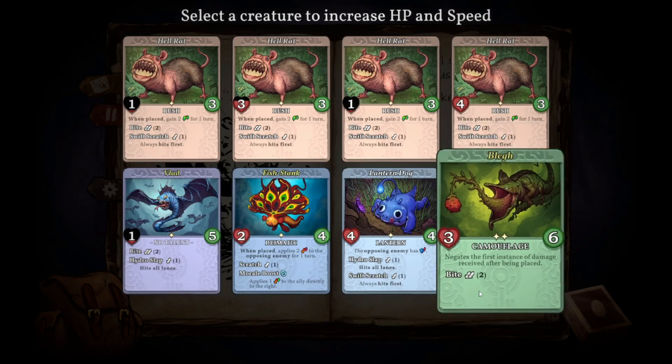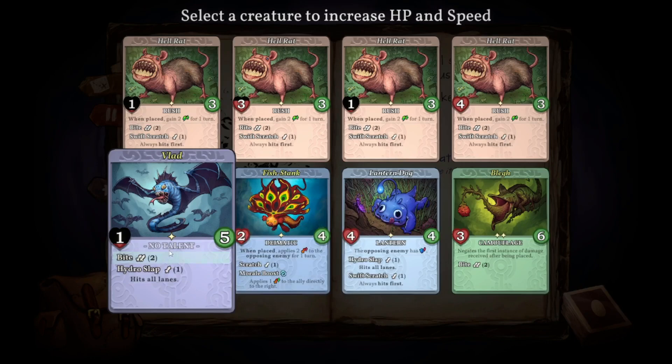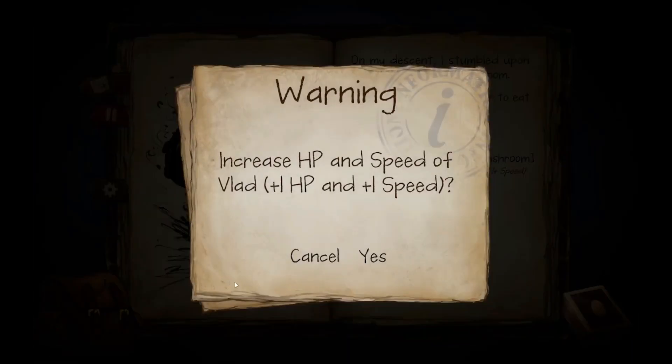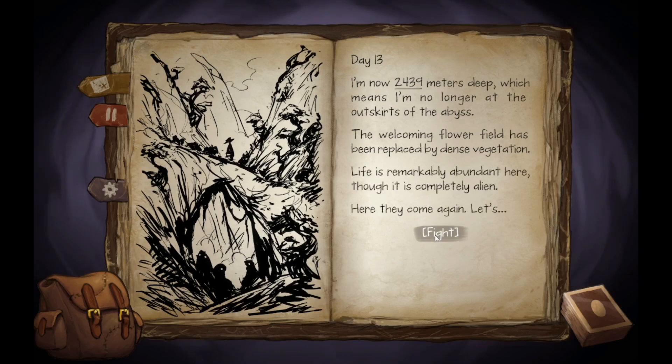You really don't need more speed — there are ones that have eight. Lantern Dog — I didn't name you. Then we got a Hell Rat here. No Talent? I guess we'll give Vlad one. All right, I'll click out real quick — need to turn that down. I didn't realize I had the music changing in there. Totally forgot about that.